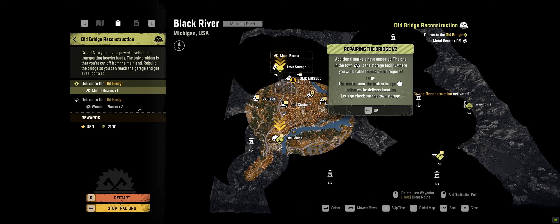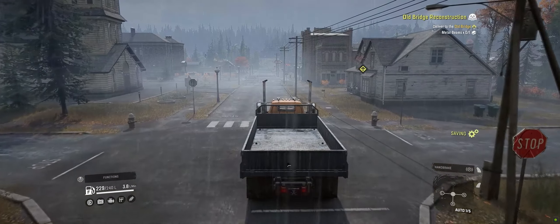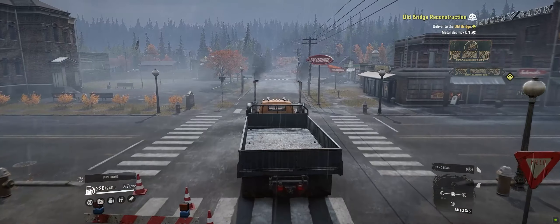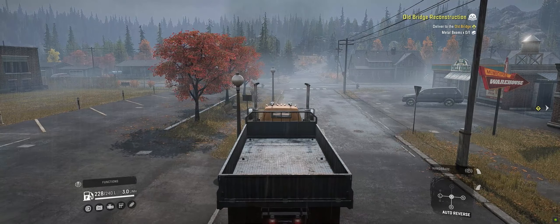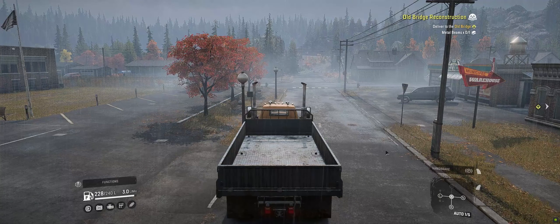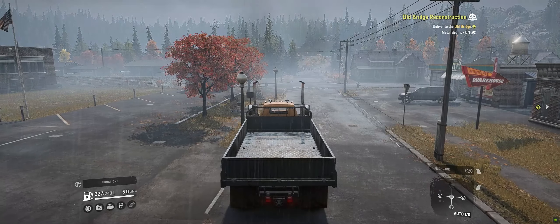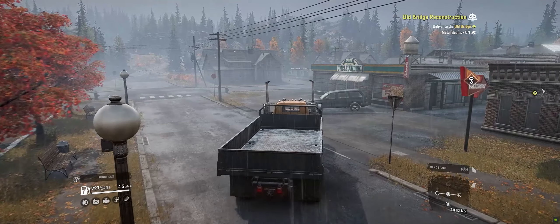We need to get metal beams and lumber to the bridge. Picking up the beams from this municipal spot here. Knocking over cones - let's see how I take this turn. Maneuvering these things isn't so easy on these tight roads. I'm trying to turn my view here but I just can't seem to make it work. We're gonna try to turn here and not hit anything.